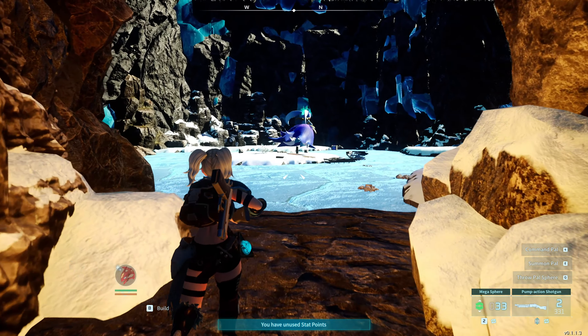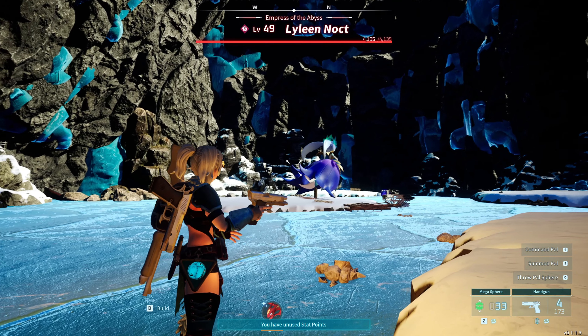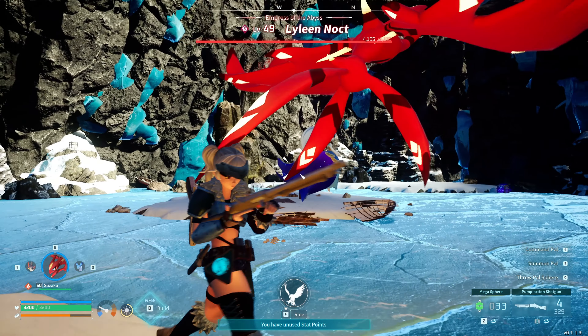It's just right here inside the cave. I'd recommend making sure that all your guns are reloaded and anything you're going to use to damage it, as well as making sure that your damaging PAL is ready. When you're ready you can just start attacking it.